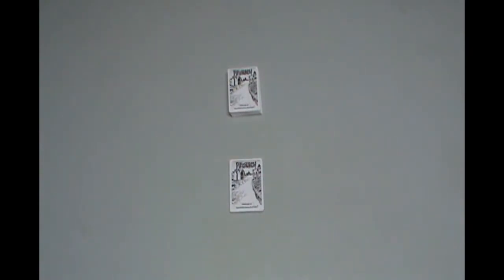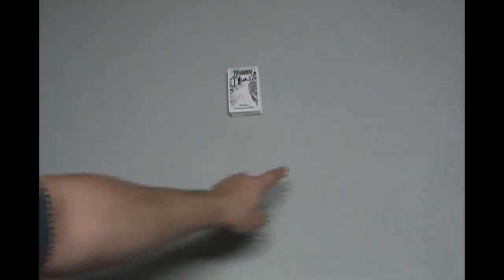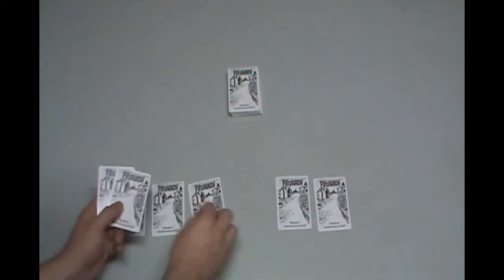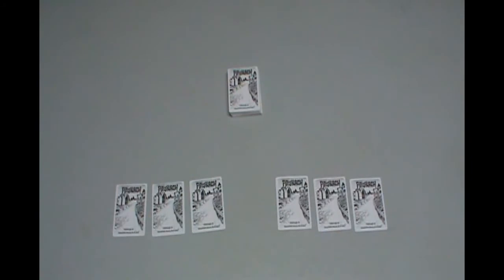Now let's show you how to actually set up a game. Up top we have the Reel Pile, which consists of items, actions, and zombies. And we have the Survivor Pile. First, take the Survivor Pile and shuffle it. We're showing a three-player game today, so the Zombie Master will be sitting up top and the two player characters here and here. Deal out the characters — each player gets a maximum of three characters. The rest of the survivors go into the Graveyard, which is the out-of-game pile.